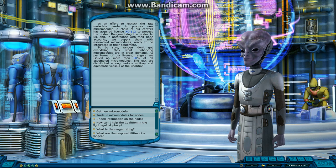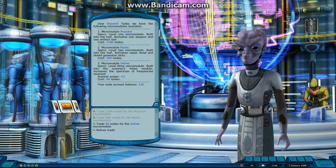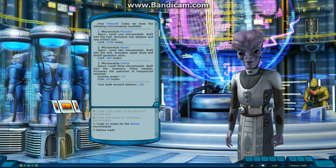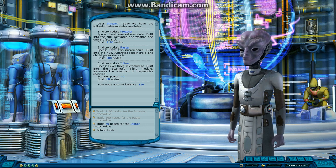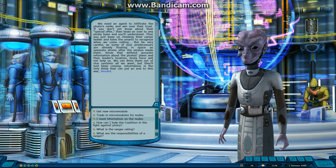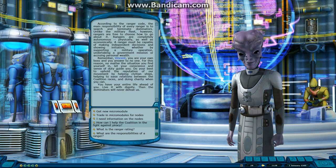You earn micro modules relatively often - like every year there's one that's a Christmas gift, and you can get some for completing missions. If there's one you don't like, for example one that improves the speed of a Maalox engine but you're not using a Maalox engine, you can trade it in for nodes and use those nodes to purchase a different micro module. Here you can see I've got 120 nodes and you can see the costs and what they do.